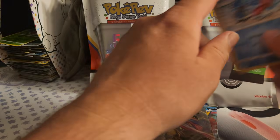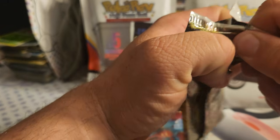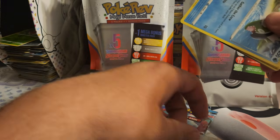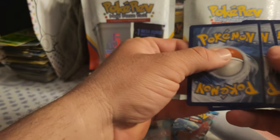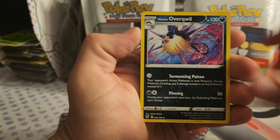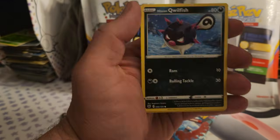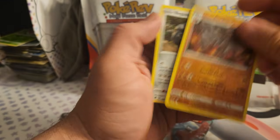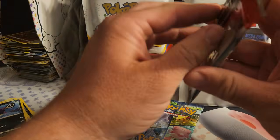We get a Passimian V, of course, because I always pull that card if I open any Swords of Justice set — it's basically guaranteed. The only vintage pack I'd really think hard about opening is a Base Set pack. I wouldn't open it in this video no matter what, but depending on the pack, I might save it for a separate video — we'll see.